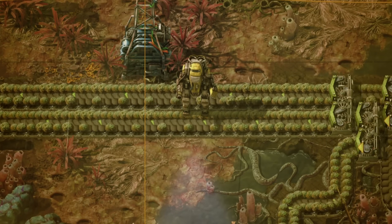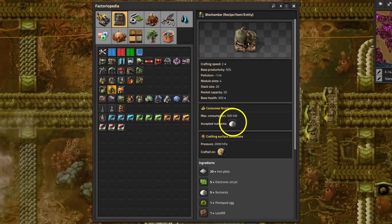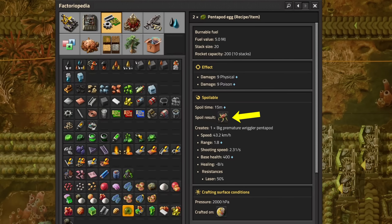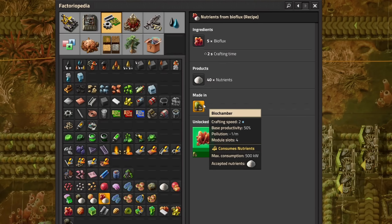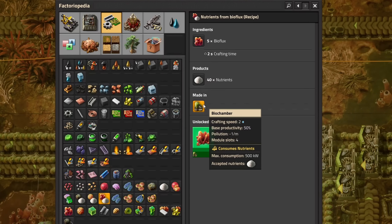Gleba has two unique features that make your life hard: spoilage and biochambers needing nutrients. There are also some additional gimmicks that require creative solutions, like eggs turning into enemies after a while, and the possibility that some production chains cannot start up on their own if running out of resources. But I will talk about the finer details later on.